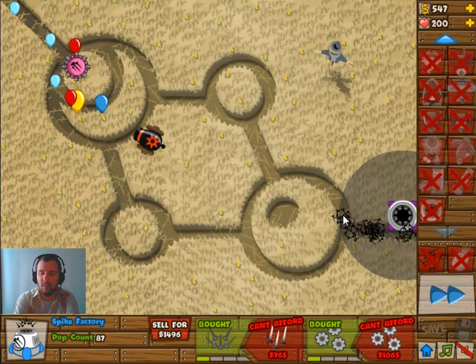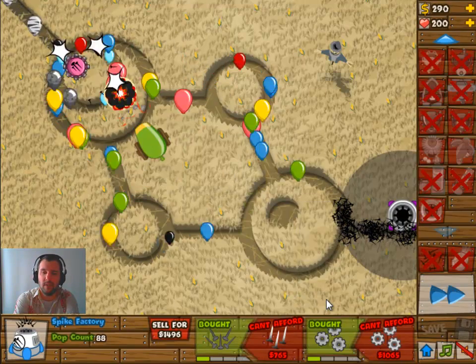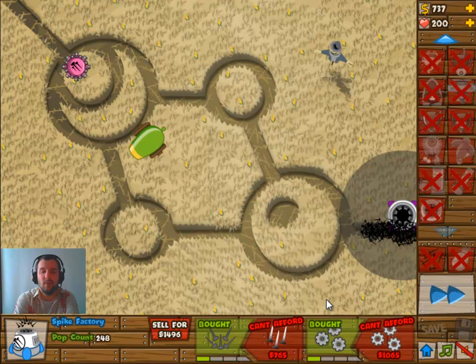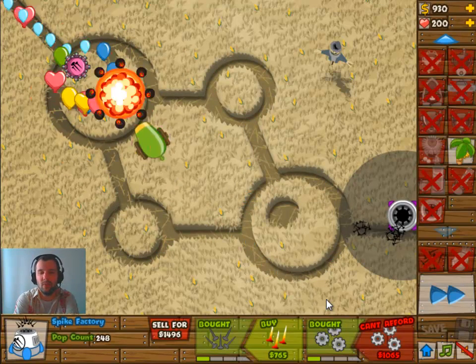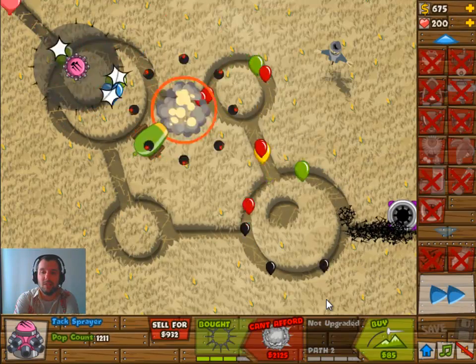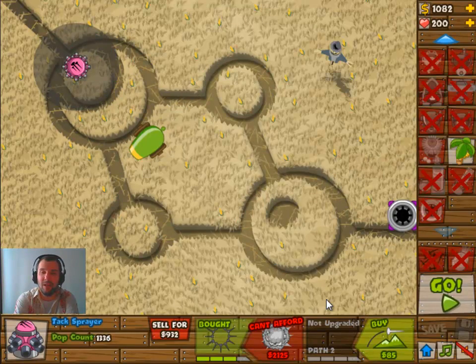We're also getting a 1-1 Spike Factory. Of course, you do the 1-0 first and then the 1-1, because the 1-0 and 0-1 result in the same amount of spikes. It's just that the path one upgrade is cheaper, so that's why you do that one first.